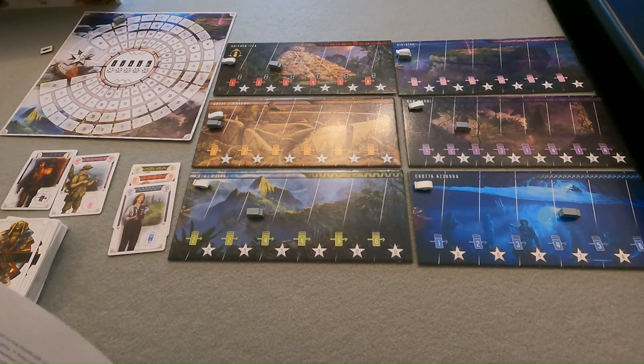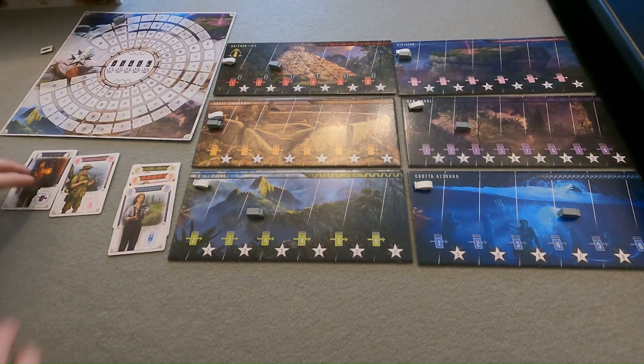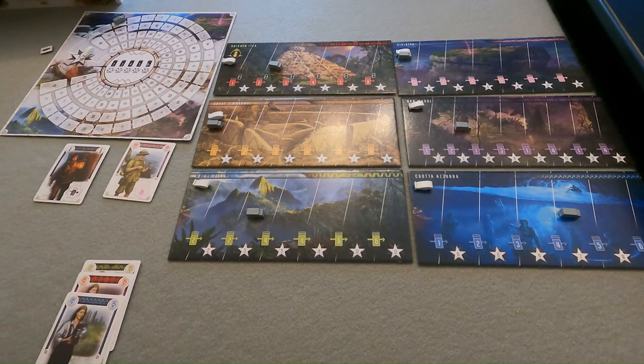So we've played our expeditions, we've advanced in the appropriate sites if able, and we've utilized our role abilities. The next step is to return all the cards not used in this expedition from your hand to the display area. Any cards that you haven't used in that expedition get returned face up to the display area.